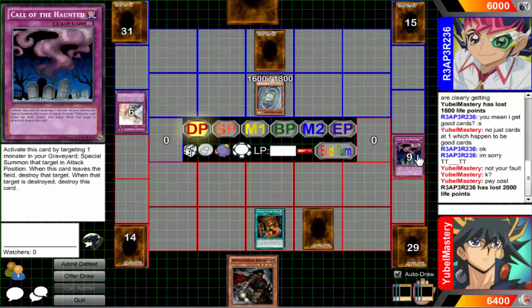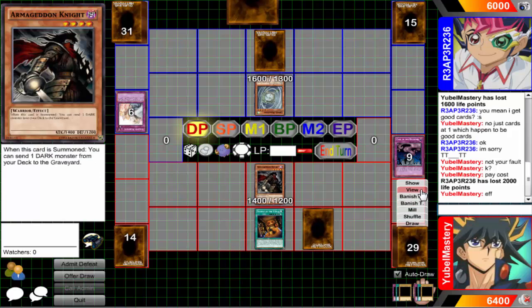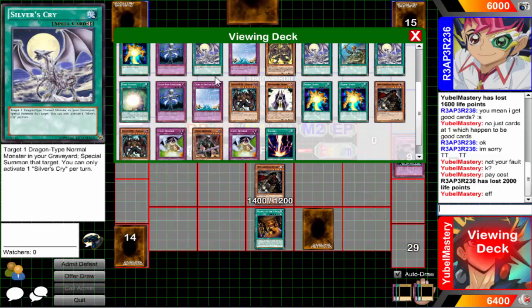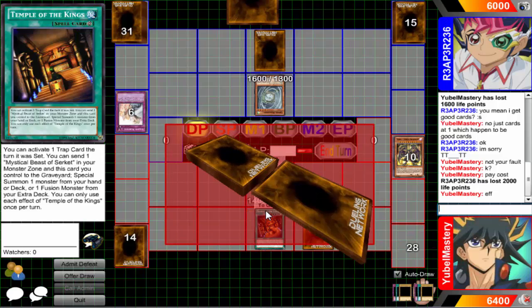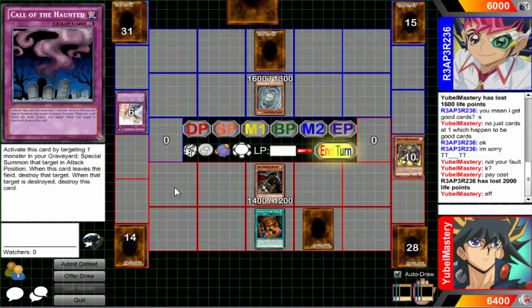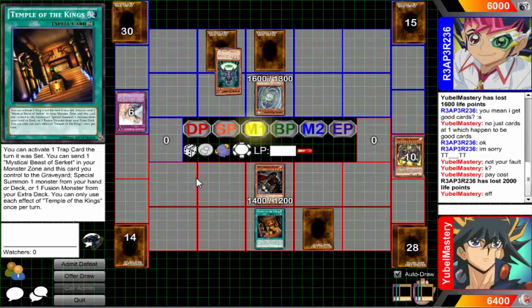I could go for Leo but there's really no point. Look at all these spells and traps in here and I'm still drawing monsters! I really want to draw a spell or trap - I don't care what it is. I'm not even playing against anyone good; he's using Genex and stuff. I'll probably take this out - doesn't seem like it does anything. I can wait a turn, I just want to try it out.